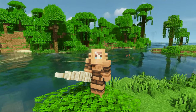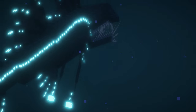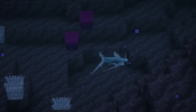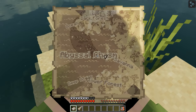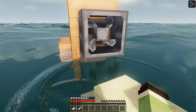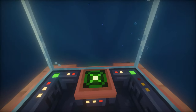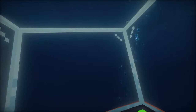The first biome we will discover is the Abyssal Chasm. Prepare to embark on an exhilarating journey through the mesmerizing Abyssal Chasm, an aquatic wonder hidden deep beneath the Minecraft waves. But you won't be exploring this underwater marvel with just any ordinary gear — for that you need a cutting-edge submarine to unlock its secrets. As you dive into the Abyssal Chasm, brace yourself for a breathtaking experience.